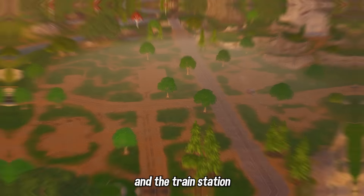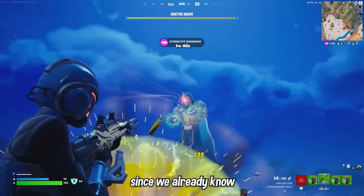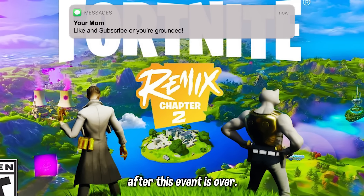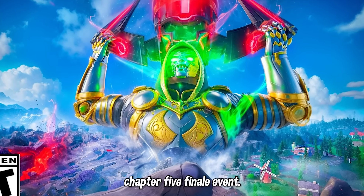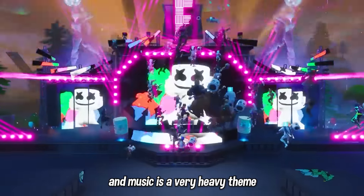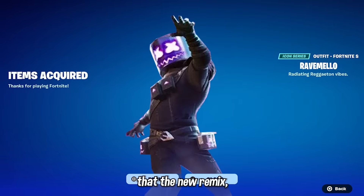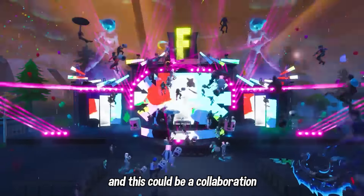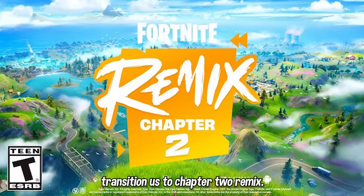We also have Nitro Dome and the train station getting removed, which none of us are too surprised about, since we already know we will be heading back to the Chapter 2 island after this event is over. As of right now, that is all the confirmed early information we have about the upcoming Chapter 5 finale event. There is a theory that since there is a concert involved and music is a heavy theme in the build-up to the event and Chapter 2 Remix, the new remixed Marshmello skin getting released for Fortnite Mares may be performing — and this could be a collaboration with Marshmello and Marvel to transition us to Chapter 2 Remix.